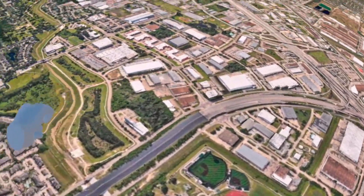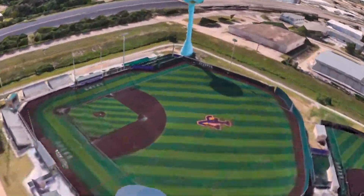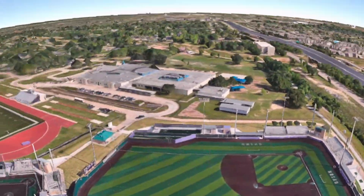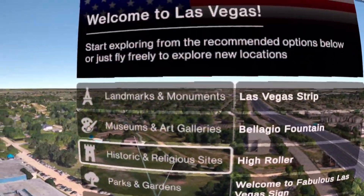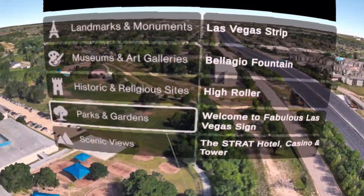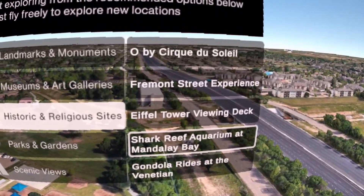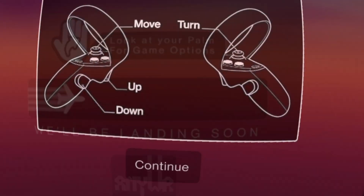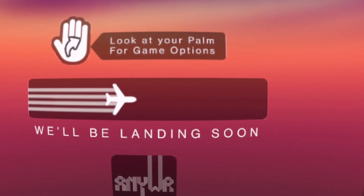Very cool — there's a baseball stadium right here and we can pretty much go right in. I just love how you can really look at all kinds of different things. Let's go to the Shark Reef. I think this game is definitely a good start to exploring all kinds of different places and scenic views in places you may or may not be able to visit.